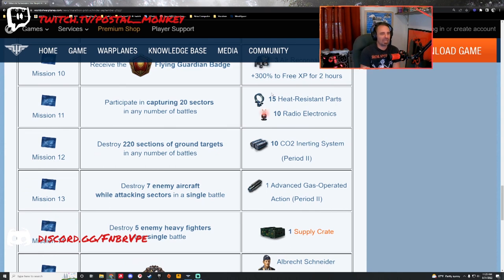Mission 11: participate in capturing 20 sectors in any number of battles. You get some specialization parts — heat resistance and radio electronics. This can technically be completed in any aircraft. I captured eight sectors in a fighter one night while streaming. You typically want to go out in a ground attacker, bomber, heavy fighter, or multi-role fighter, but it can be done in any aircraft — just do it during your dailies.